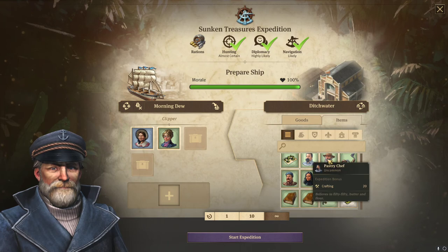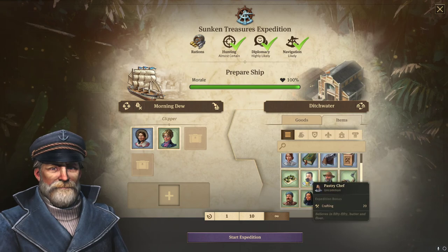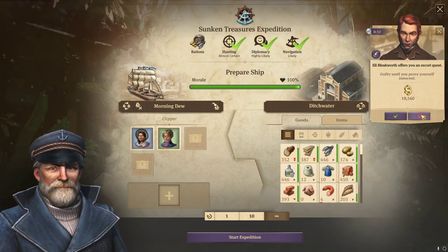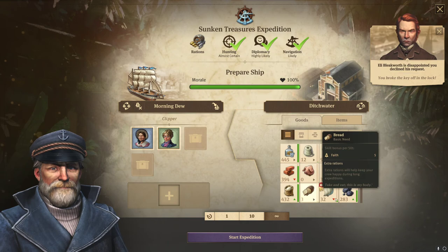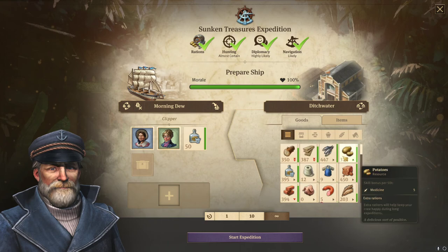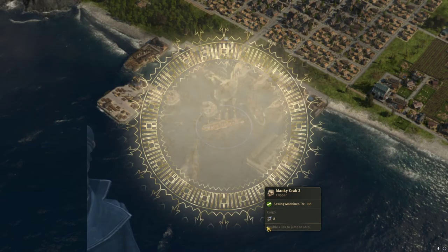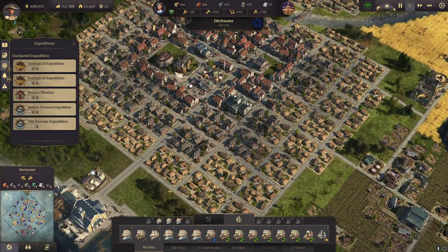The rest is crafting. Let's load some goods and get some schnapps on board for the rations, then maybe some timber for crafting. Start the expedition — I think we have quite a high success chance.